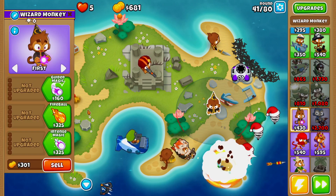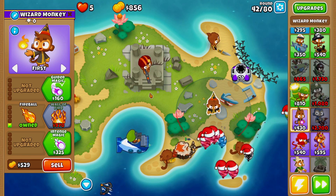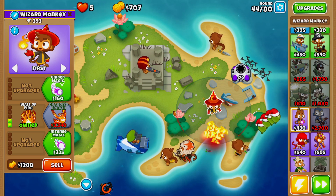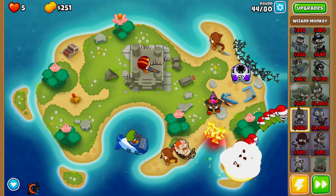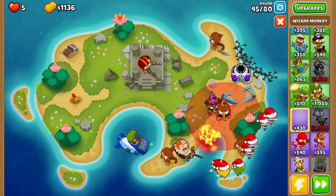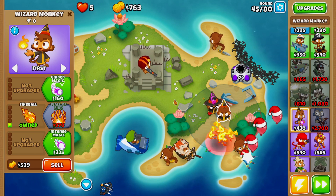Now we're placing a wizard monkey right here and upgrading him to wall of fire. If you've ever used the center pathway with wizard monkey, you know how good the wall of fire can actually be. On round 43 I activated Quincy's rapid fire to deal with that rush of ceramic balloons — we needed to make sure we got our wizard monkey going as soon as possible. Now that we have our wizard monkey going we should be good to go.